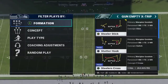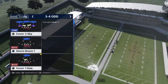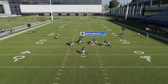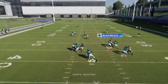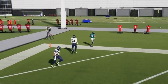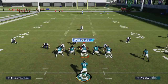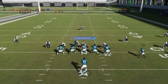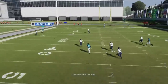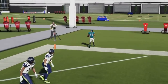Next up, we got the Stutter Hook. We're just trying to get this X route out here going, which is pretty easy because it's designed to beat cover one man. It's one of the easier cover one man beaters. You're just watching him, making sure that he actually does what he's supposed to and beats the route. You can just see the DB stutter on that throw. Really easy play.